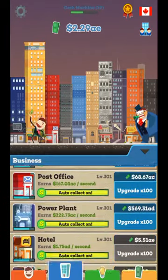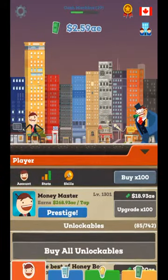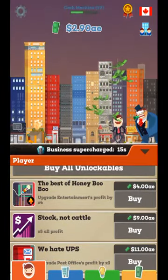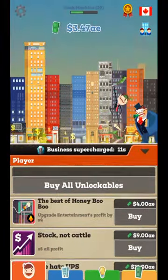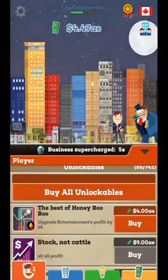The point of the game is to basically build a company and then upgrade how much money you make per tap. You also buy unlockables, which is basically what upgrades these. For example, 'Best of Honey Boo Boo' upgrades entertainment profit by times four — which sounds good, but it's not really that great. Oh, I can even get it right now, sweet.